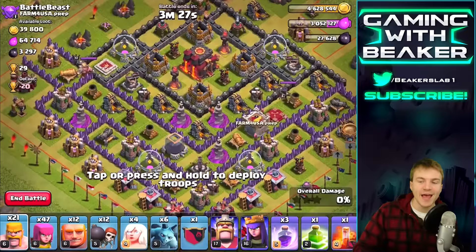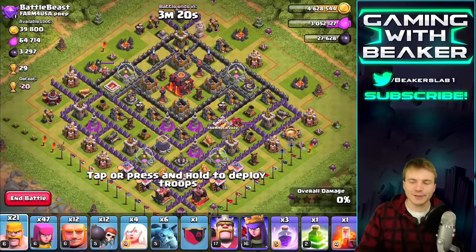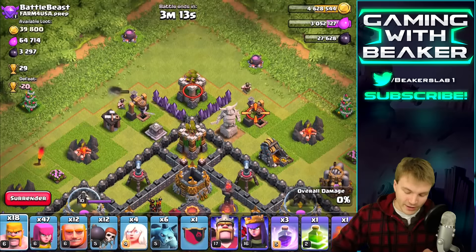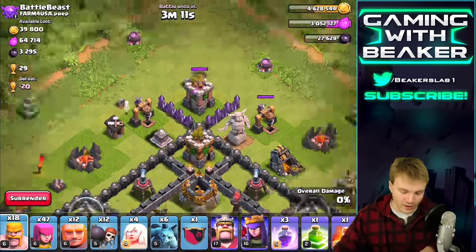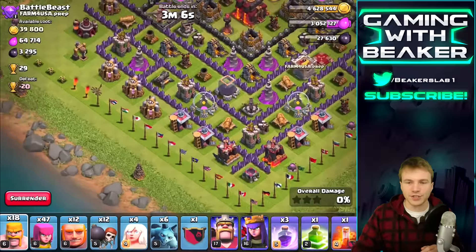We have got a nice and easy dark elixir right here. Even if we don't get 50% or even one star at all on this base, I don't care — as long as I get 3,000 dark elixir I'm pretty much good. So let's check — is there any trap? No, there's no junk up here, just in case we have to get those drills in a little while. Now we know there's nothing sketchy there.